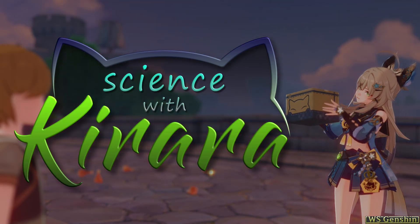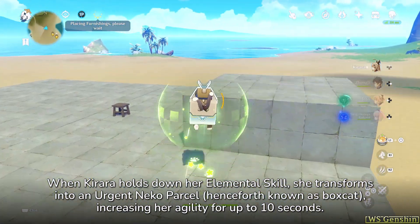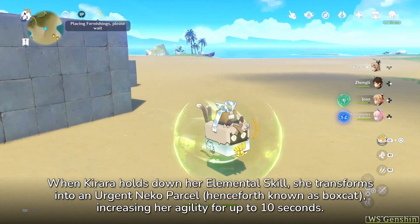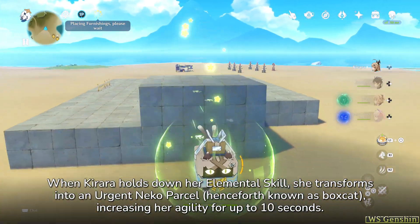Science with Carrara. Part 1: The Amazon Delivery. When Carrara holds down her elemental skill, she transforms into an urgent Niko parcel, henceforth known as Boxcat, increasing her agility for up to 10 seconds.